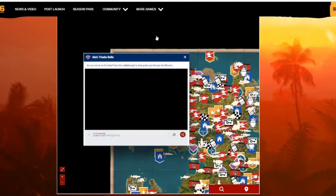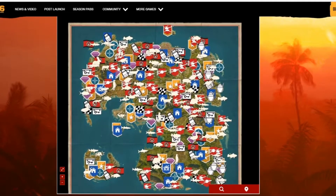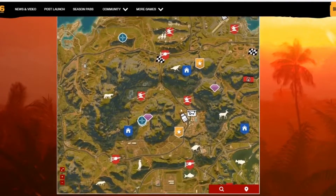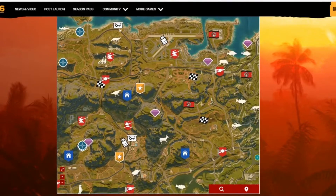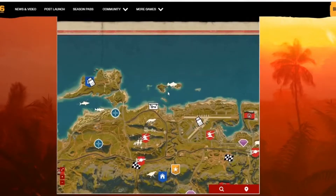This map has everything: the locations of the cryptogram caches, the USB locations, the Oku shrine locations, the treasure hunts, the FND bases, all the races, and animals and where to hunt them down. It's really helpful for completionists out there who play games to complete achievements.